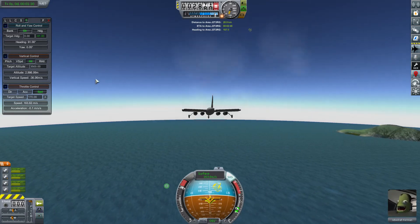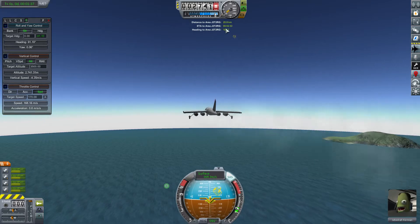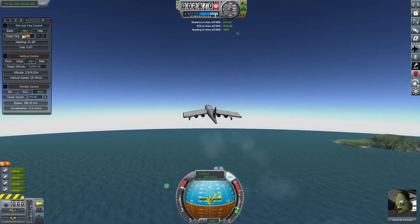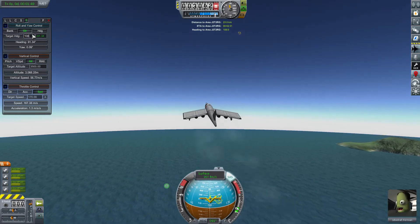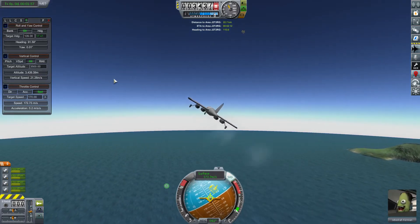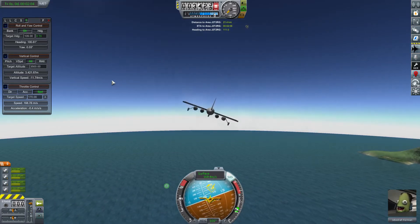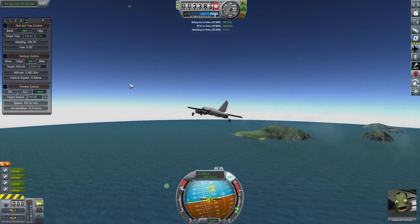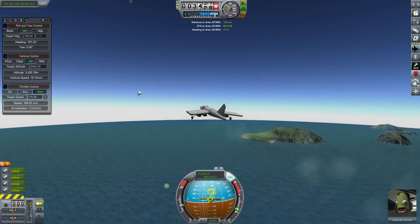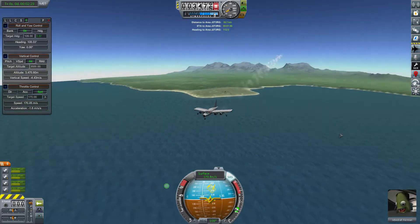Now, the final thing we're going to want to do — because our Waypoint Manager is telling us the heading to our contract — we can go ahead and put in a heading of 109, lock that in, and the plane will now take us to that heading while maintaining the already-set altitude and speed. Pilot Assistant is a great little autopilot. It makes life a lot easier, and we're going to use it extensively as we go on our Odyssey around Kerbin to look at all the different sights I promised you guys from the start of this Let's Play series.